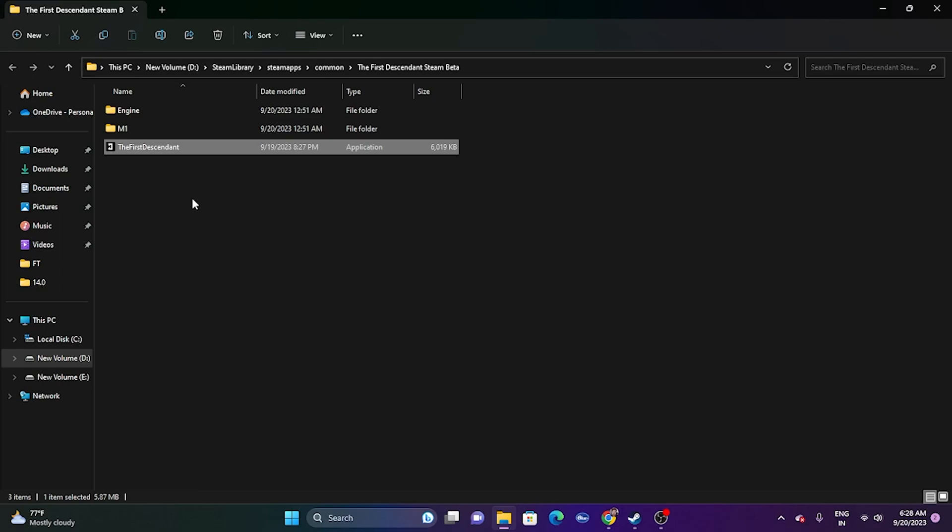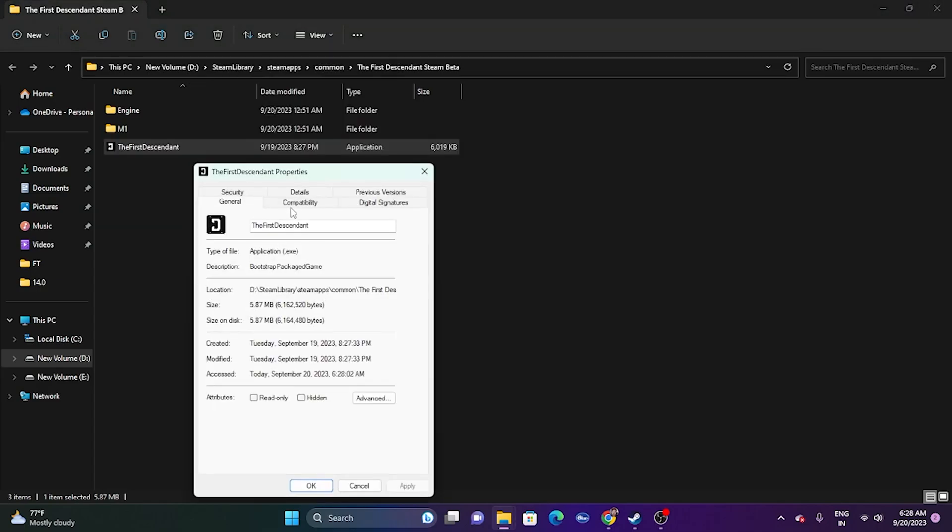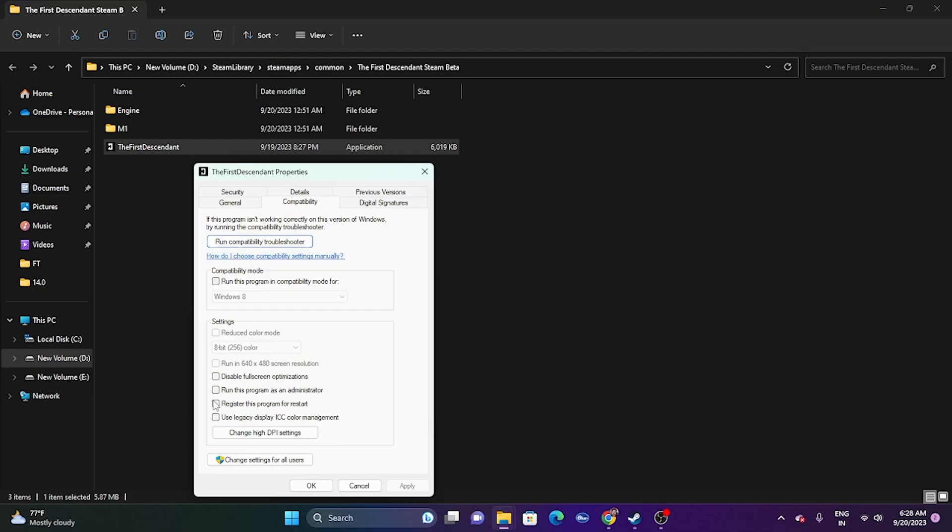If it's still not working, while we're in the installation folder we can try two more steps. First, run the game as an administrator: right-click the game executable, go to Show More Options, then Properties, then Compatibility, and check 'Run this program as an administrator.' Click Apply and OK, then see if the issue is resolved.